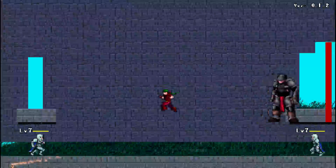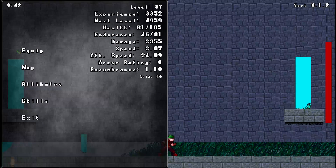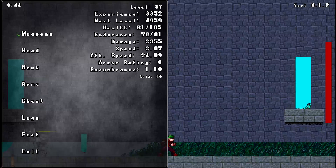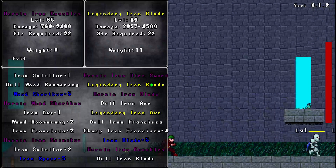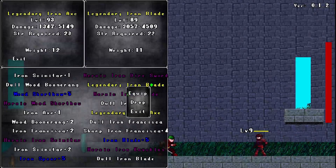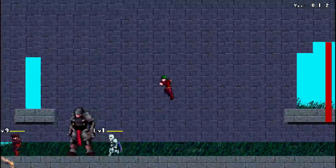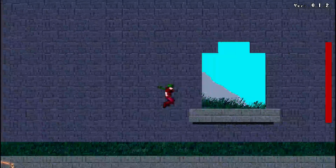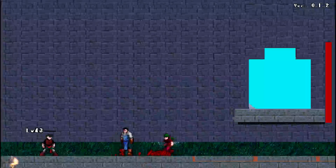I wanted the character to be very customizable. If you go into the inventory section, there are weapons — all sorts of weapons. I know it looks very ugly right now, but these are all the weapons. They have all different attacks. Some graphics are missing, but it's basically all there.